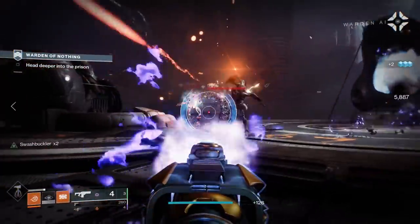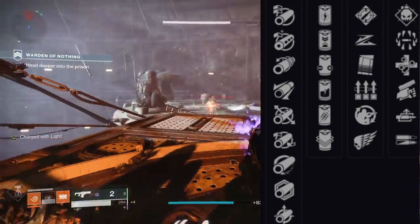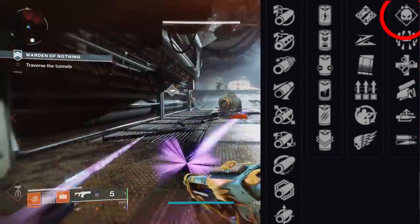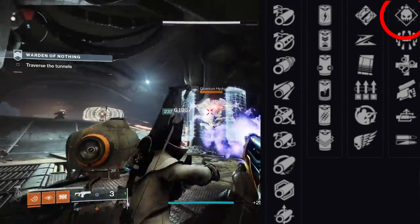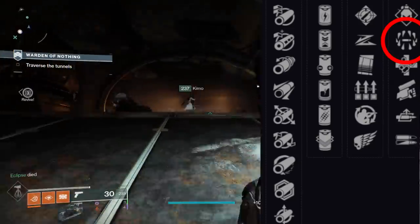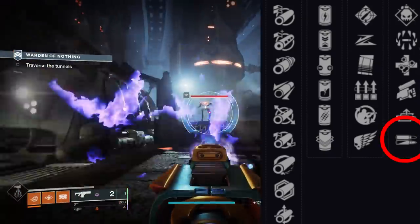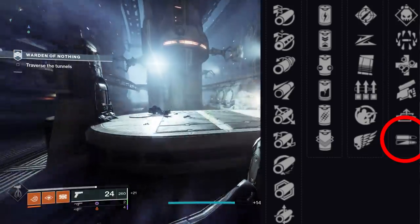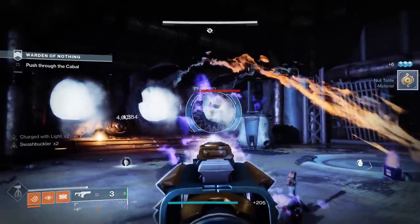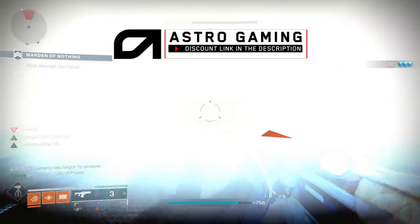For PvE you're probably looking at Ambitious Assassin for a massive magazine size increase after getting a multi-kill. In that second perk slot we have great options: Demolitionist is a fantastic PvE perk, getting you more grenade energy and reloading your entire magazine when you throw a grenade. There are also damage-boosting options — Surrounded for more damage when enemies are nearby, Swashbuckler for increasing damage after every kill up to 5x, and High Impact Reserves for a damage bonus with the final rounds of the magazine.